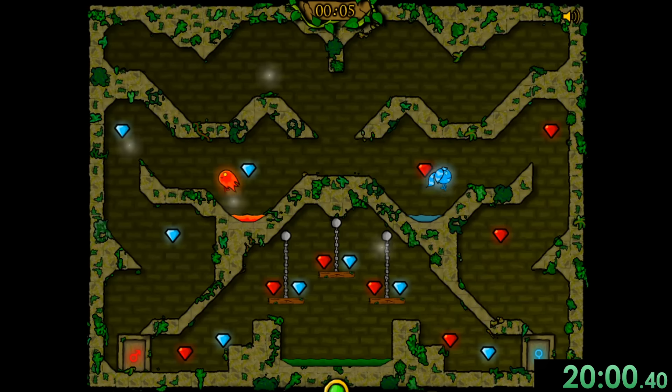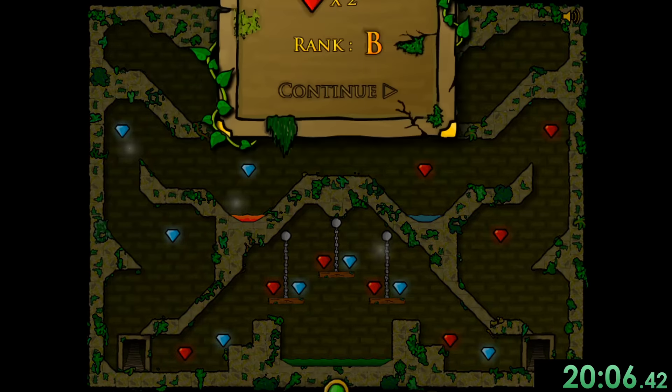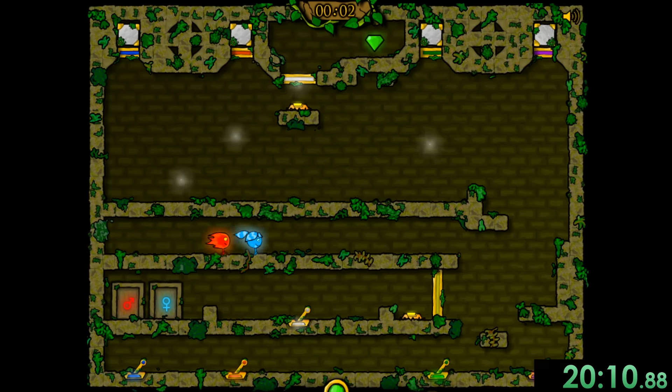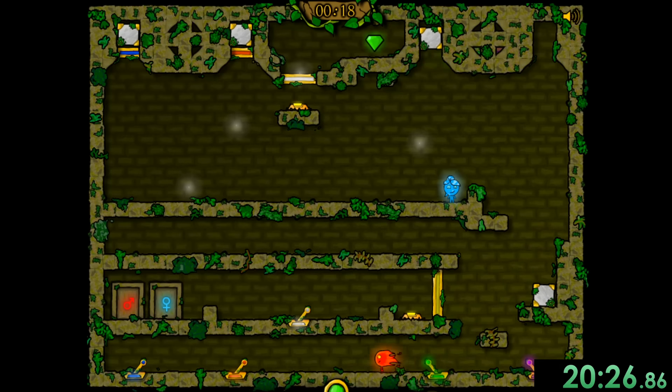Especially because there's all these extra gems which we can just ignore. If you want to get 100%, you do have to get those extra gems, but why would I ever want to do that? So we're going to set up Fireboy into the place where he can do the switch while these blocks will drop. We can get him to move because the block dropping is going to take a while anyway, so we might as well do something while we're waiting for it.